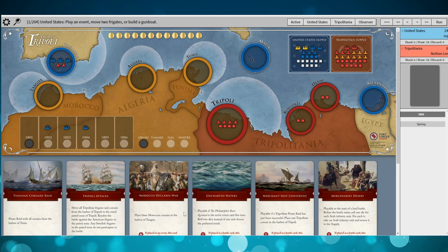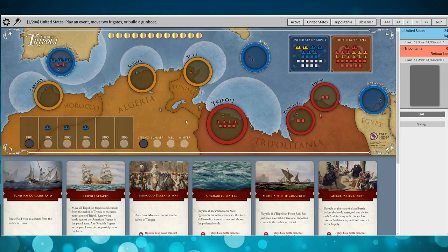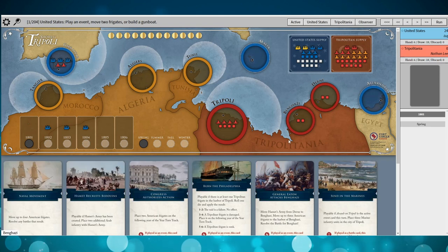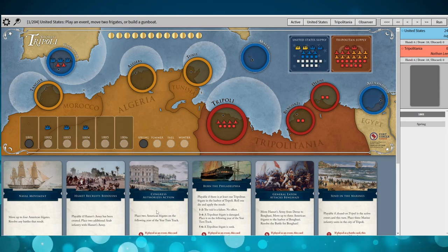I like having Morocco Declares War nice and early. Got a Merchant Ship Converted — that's great. We'll take a quick glance at the U.S. hand. There's some good cards here as well, although there are four cards that aren't useful.